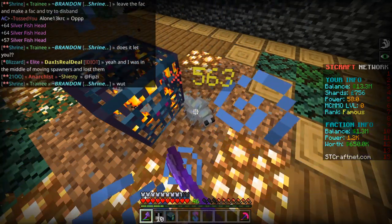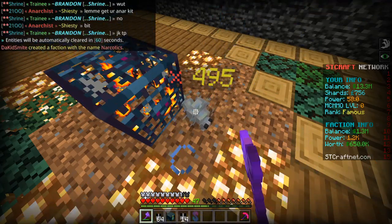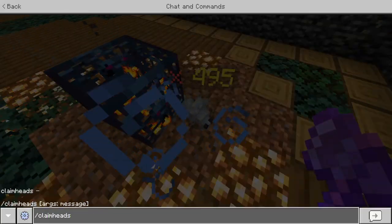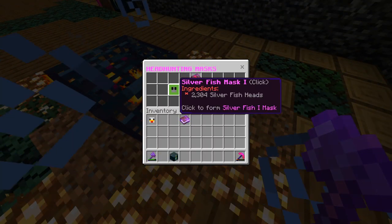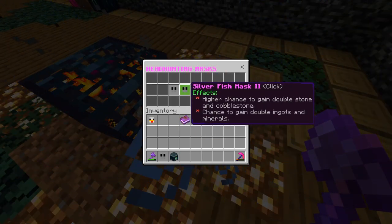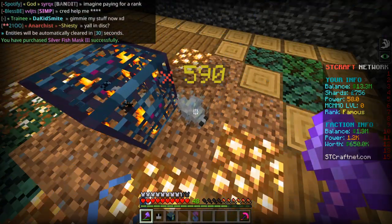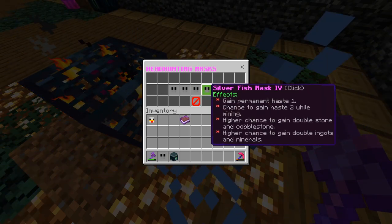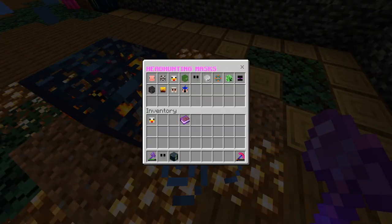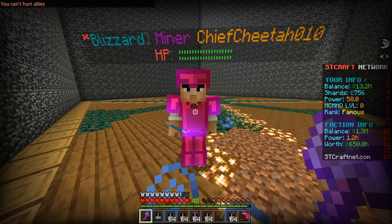Let me grind out the last 100 heads and see how far I can get — hopefully mask three. Let me claim the heads: 31,000 total. Making mask one, mask two — this is where things get juicy. Mask two has a higher chance for double ores. Mask three gives a chance for haste three. Mask four gives permanent haste one and higher chances overall. We have 9,000 left and need 14,000. Let's go!